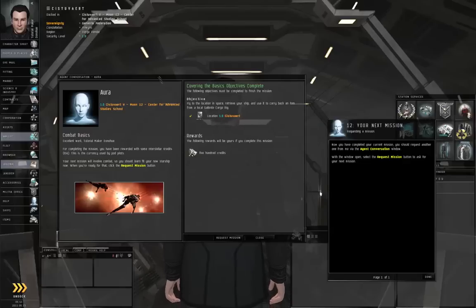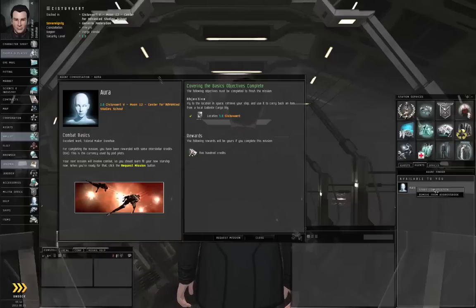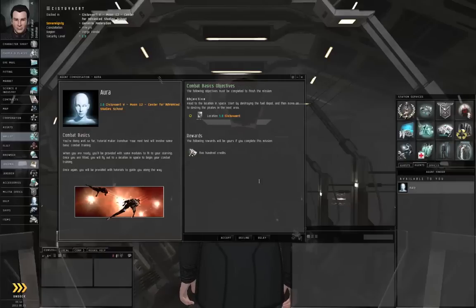Let's continue on with the next mission. First of all, let's get this previous tutorial window out of the way. Let's right-click Aura and start conversation. Or I could have just simply clicked Request Mission at the bottom of the existing window. And this is going to be a combat mission, so let us click Accept.